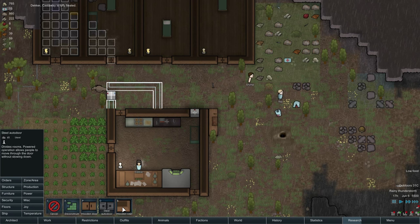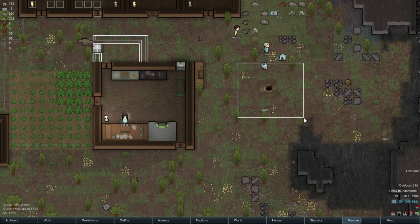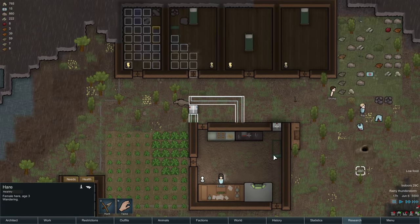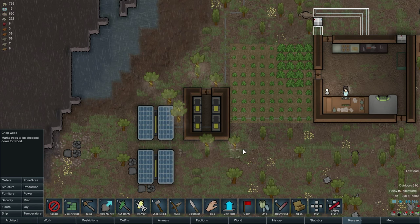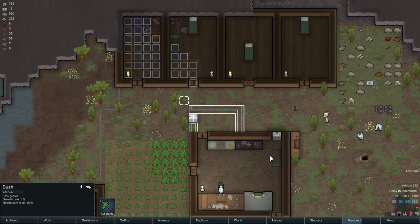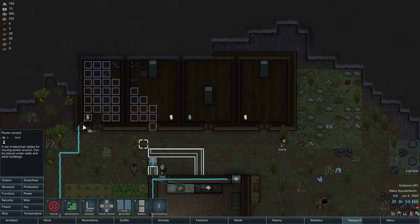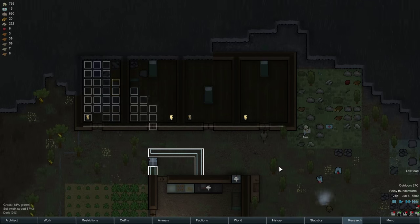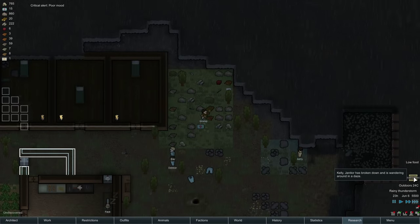You know what the next thing we're going to build is? We are going to build ourselves an actual place to... oh, that's not going to be good. Hang on - that's too big, it's not going to go there. Nobody's even built this yet. Let them finish the wood floors first and then take care of some of this. Power from this line all the way across the front. We need a kitchen - we need a dining room, that's what we need next.